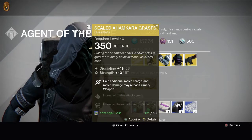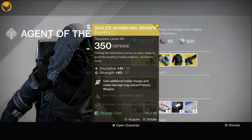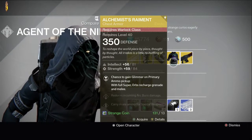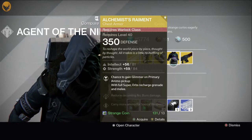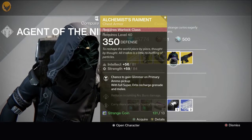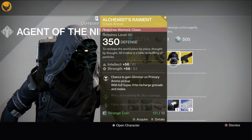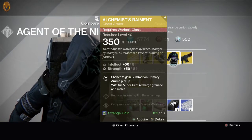Alchemist's Raiments are not great — don't pick them up. But if you just want to fill out a blueprint for some odd reason, I'm on PS4 and might pick these up, but it doesn't really do anything unless you just want them.